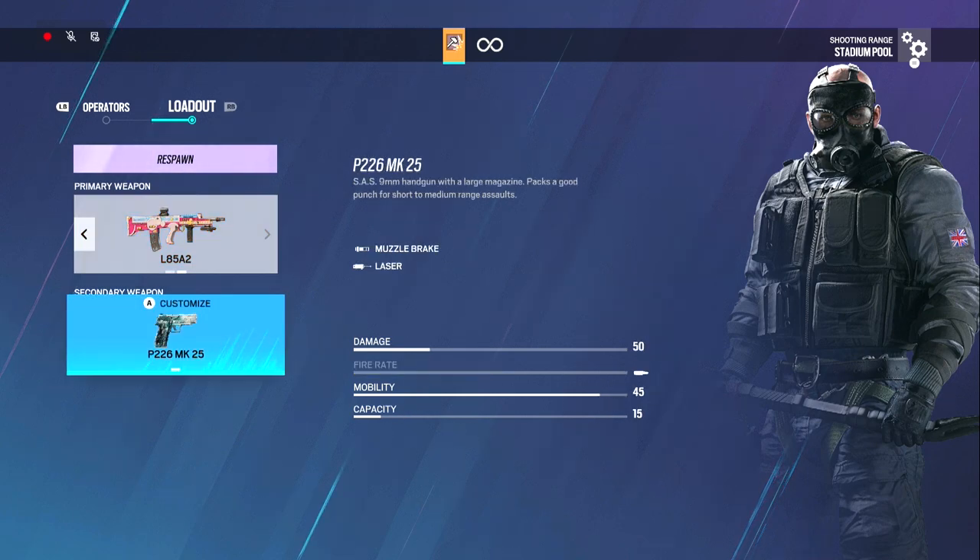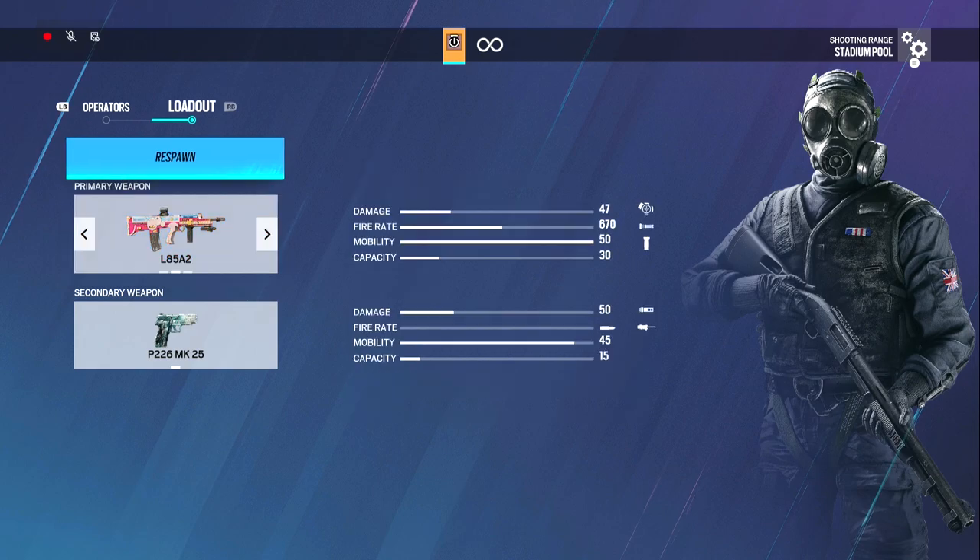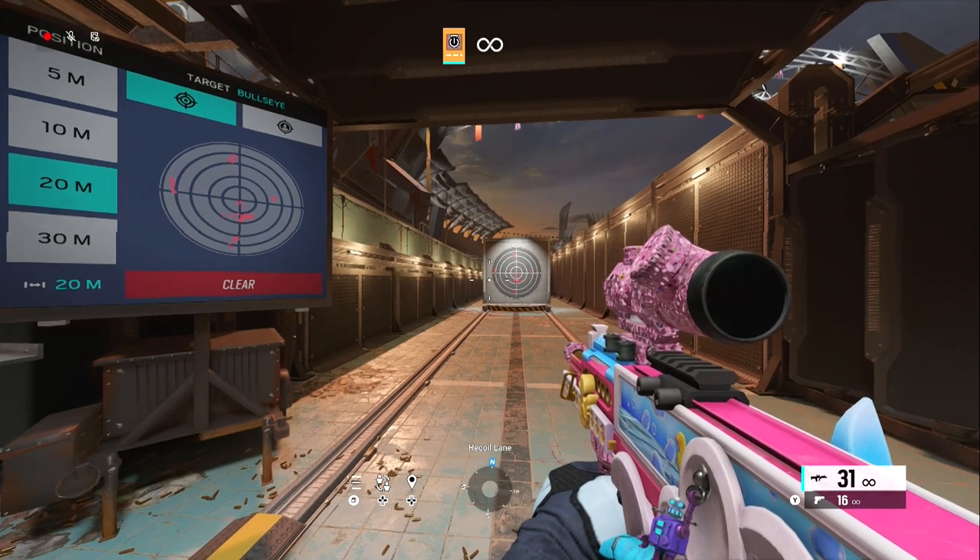I use muzzle brake and laser for all pistols, by the way, just ahead of time — because if you have a laser on your pistol, it's not like you're giving your location away. Your pistol's out, they probably know where you are. For Thatcher I actually use something different: I use the 2x, so I use the flash hider instead of the silencer.